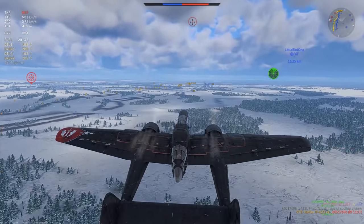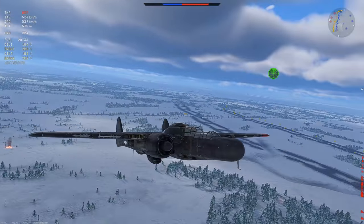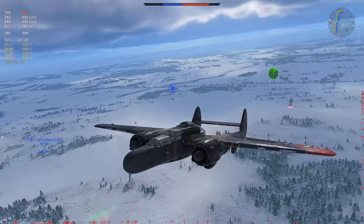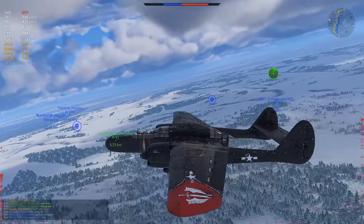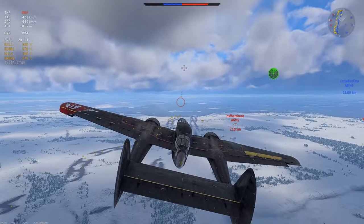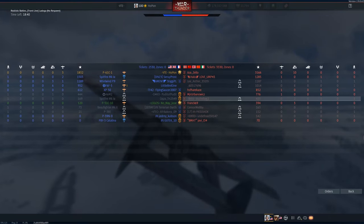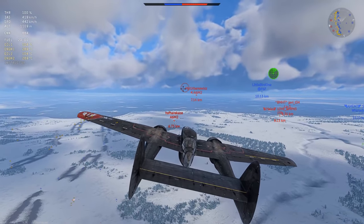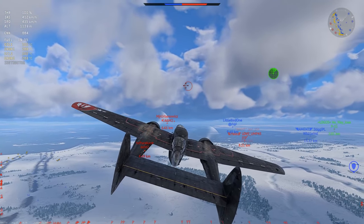Still going 600, going to a shallow climb. This thing holds its energy pretty well. If you go straight up, expect to just drop out of the air - the energy retention at 90 degrees up is pretty bad. Right now just climbing towards the middle, using that speed to get a little bit of altitude back. At this point I can at least dive a little bit, pick up some speed, and make it so that if people on the deck want to head-on me, we won't be on equal ground.